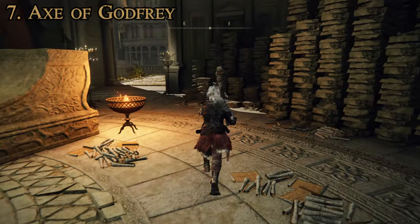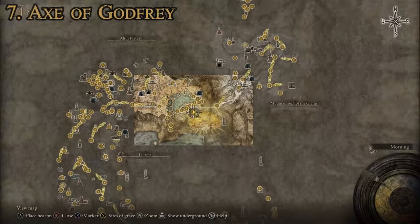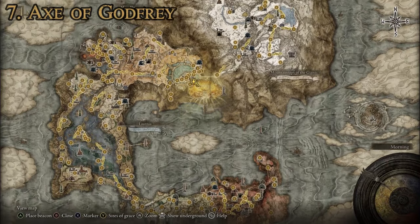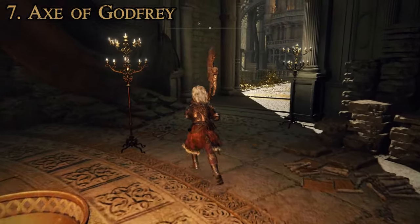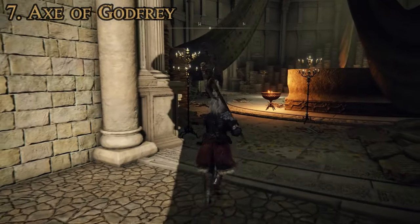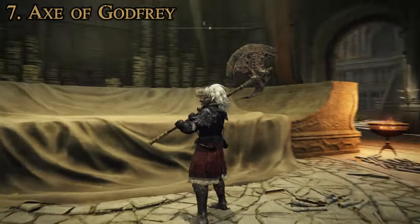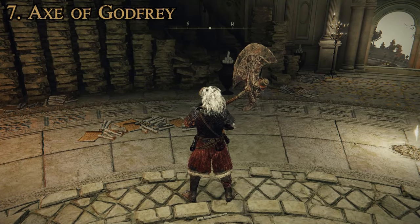To get this one, you have to trade the Remembrance of Horolu — who is a legend boss — at the Round Table Hold to Enia. To get that, you have to have progressed far through the game: gone up to the Mountaintops of the Giants, done something at the Forge of the Giants, gone to Farum Azula, and come back to the capital in its changed state. You then fight your way back up through the Erdtree Sanctuary into the Queen's Bedchamber, where you fight Godfrey the First Elden Lord. Once his health drops below 40%, he transforms into Hoarah Loux the warrior, and once you've defeated him, you'll have the remembrance to trade for this axe. It's as close to the end of the game as you can get without being at the end, so honestly, maybe not worth it considering there are better ones on this list that can be grabbed much earlier.